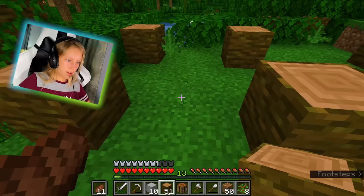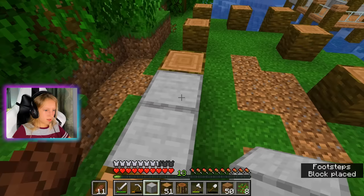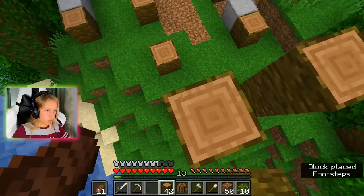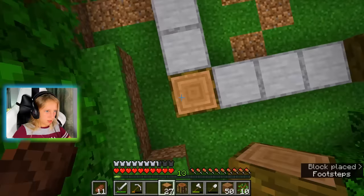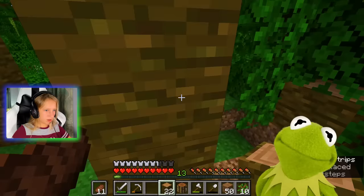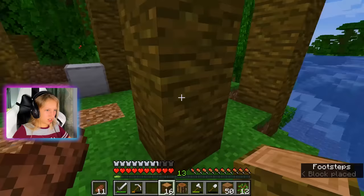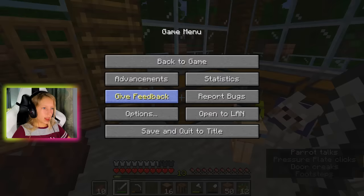I'm going to have blocks in the empty spaces. I also got to make some stairs up here. One, two, three — counting out blocks. I don't know if this is going to be too high, but that's what I'm going with. It's getting kind of late and I don't like that. I could always run away from mobs — it's fine. So not like Karina to not be scared of mobs.